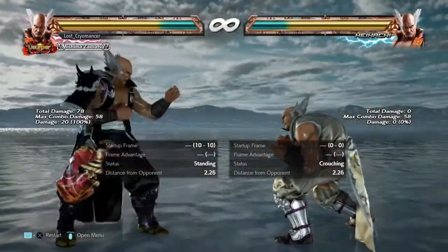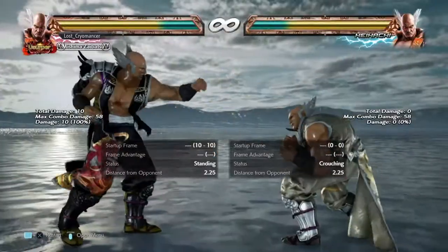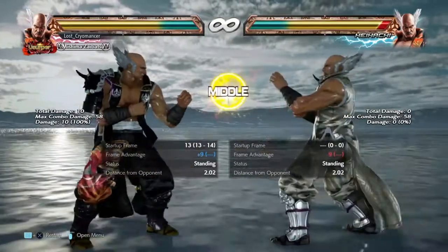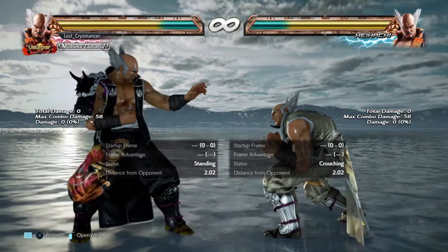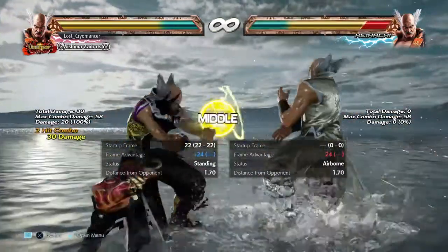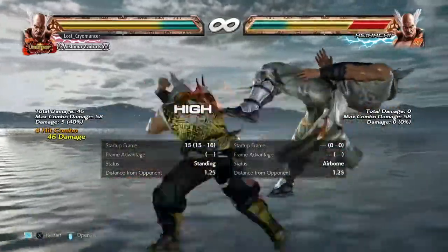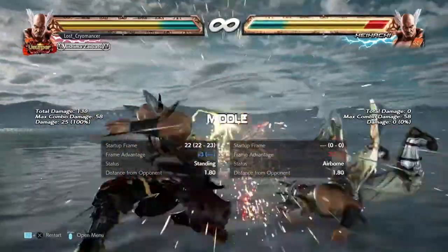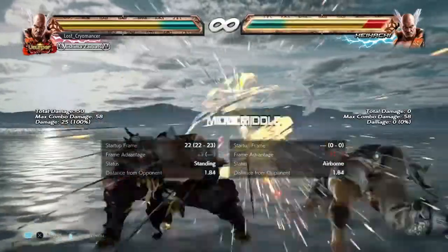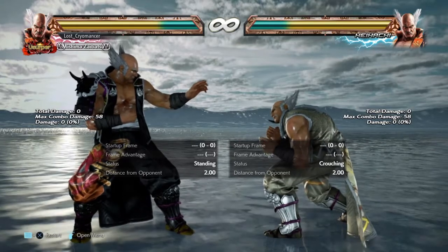This puts you at plus 11 if it actually hits, so you can probably do something like down-4-1 which is really good, but with repeated hits on block there's push back. You can also do this into the stomp — I missed the stomp though. You can get near 100 damage or maybe over 100 damage together on this stun combo.